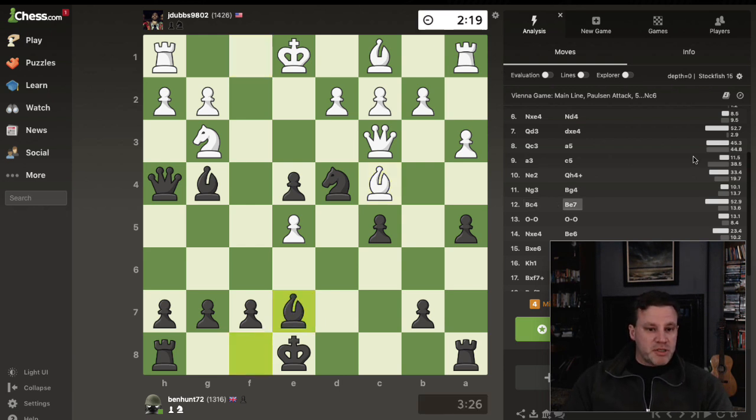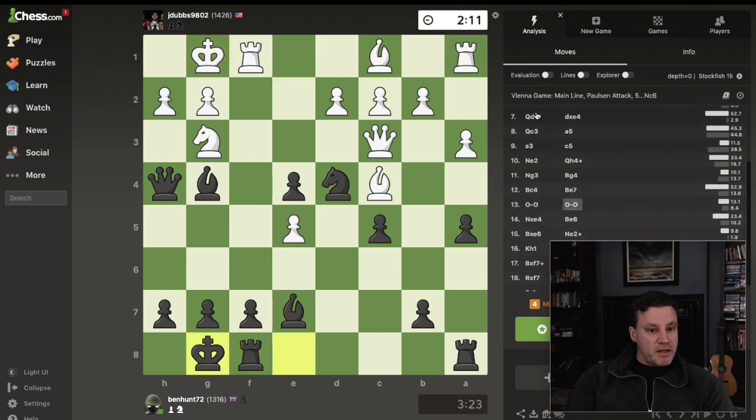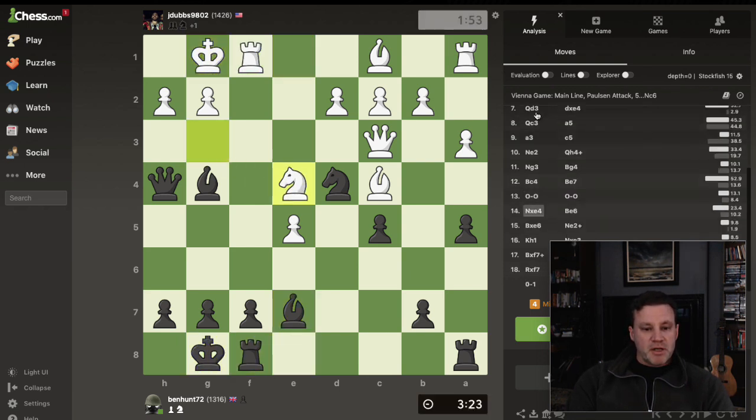I push bishop to e7. Can they actually castle here? I think they can — they've got good control over that square. I'd love to get my knight into there, but yeah, they castle, I castle. He's got away with castling, and now he grabs the pawn on e4.